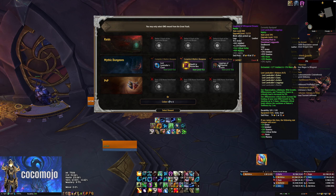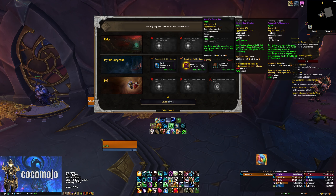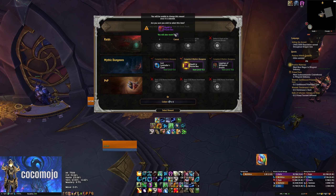As much as I wish I could take the legs, I think they're just too low item level to justify taking. So I'm going to take the trinket, and then we'll use this on Feral.